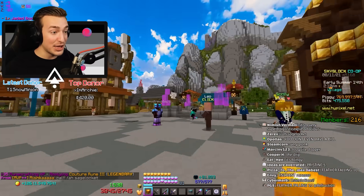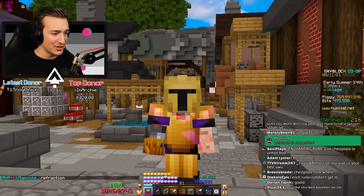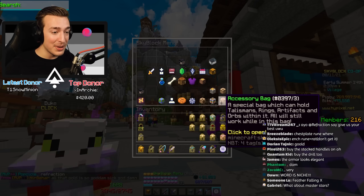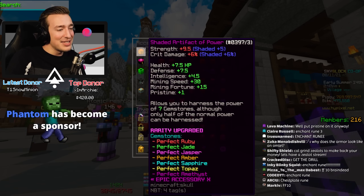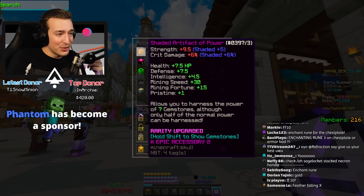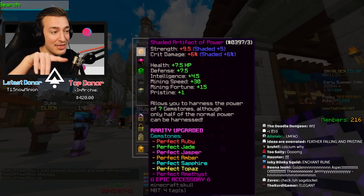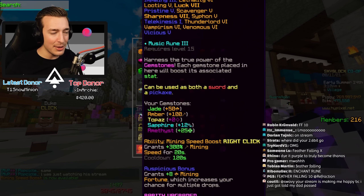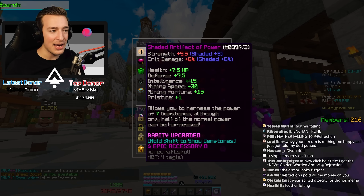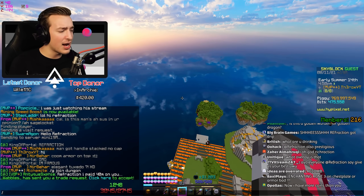It does look cool though - kind of a golden warden helmet vibe. It's a very posh armor set. We got all that extra mining speed which will be totally useful. I actually look like Thanos in my golden war armor - the helm's kind of the same shape as Thanos's and I've got my Infinity Gauntlet. We also got the Artifact of Power filled with every single perfect gemstone - an extra 30 mining speed, 15 mining fortune, and one Pristine. That cost me around 500 million coins. I spent 200 million on the perfect Jasper alone. I think if you put all perfect gemstones in it, it should go up to legendary rarity.